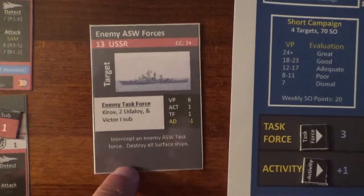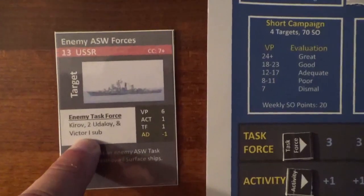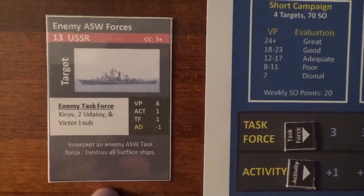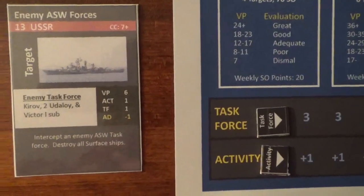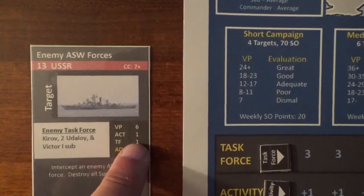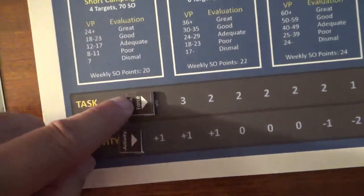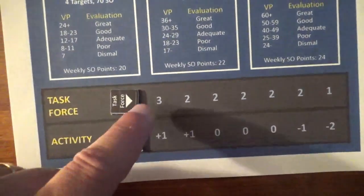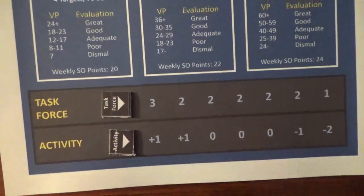For this example, we're going up against an enemy ASW force. You can see here that there's a Kirov, 2 Utilase, and a Victor 1 submarine. You earn 6 victory points if it's destroyed. There's an activity 1 and a task force 1, so if we destroy the target, we slide our target tracks over 1. Eventually our random task forces will decrease as well as the activity level over enemy forces.